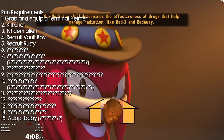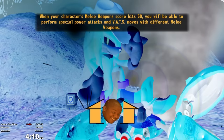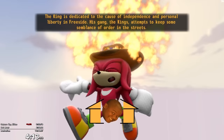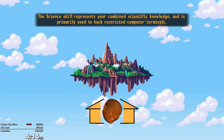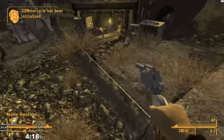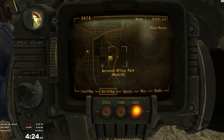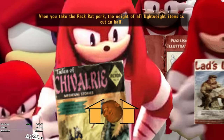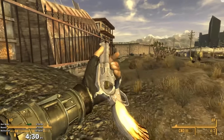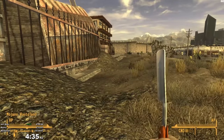Now some of you might be saying, hold up Mr. Anus, you already have one companion and you just said you're going to recruit two others — you can only have two companions max. Well, that would be correct if you weren't so short-sighted to think that I didn't install a mod that increases the maximum number of companions from 2 to 12. So right now I've discovered Sunset Sarsaparilla HQ and Aerotech Office Park and I'm now on my way to Novak to recruit the next companion of the run, Rusty. You may be asking why I'm recruiting a ton of companions for this run, and it's as simple as we've got to assemble our Strike Force for protecting the baby — pretty much I just want to roll up to any location like hell with the bodybuilders.